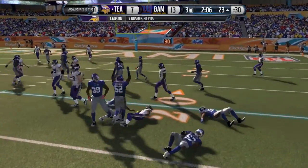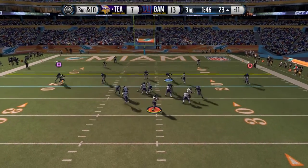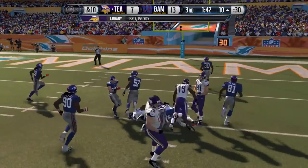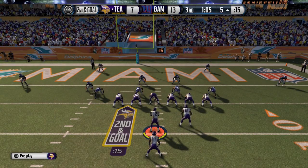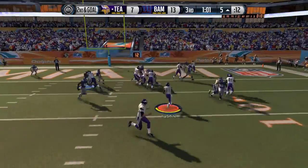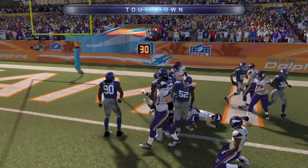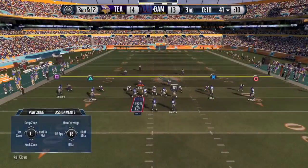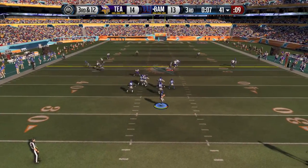Tavon Austin gets a carry on second and 10 but goes nowhere — seven rushes, 41 yards in the game for him so far. Brady drops back and finds Inman inside the 10 — first down and goal for Team Awesome. Still pistol formation, Tavon Austin in the backfield — we hand the ball off to him and he maneuvers his way into the end zone. Tavon Austin with another touchdown. Two touchdowns on the game for him. 14-13, Team Awesome has the lead.